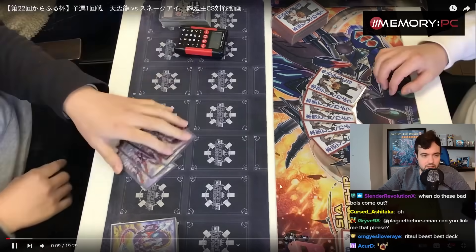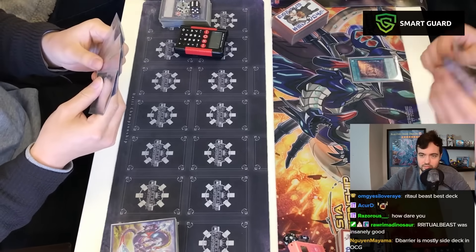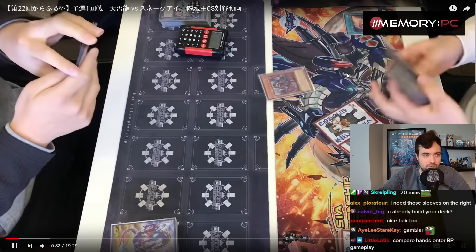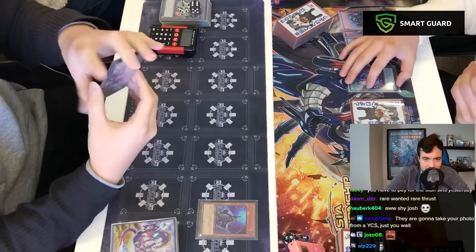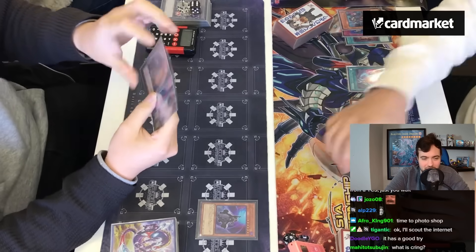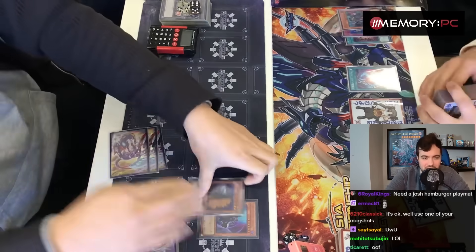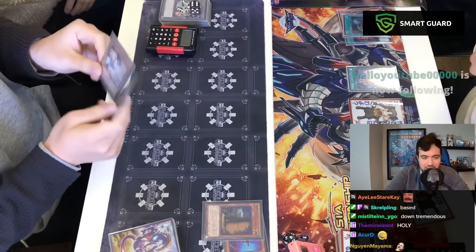I just want to understand how this deck deals with a Snake Eye board — are they actually just throwing hand traps at each other? I think they're hitting them with Shifter, Chain Maxi technology. Oh my god — they even had Called By. They're the best duelists to have ever touched this card game.